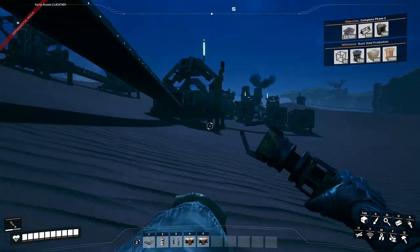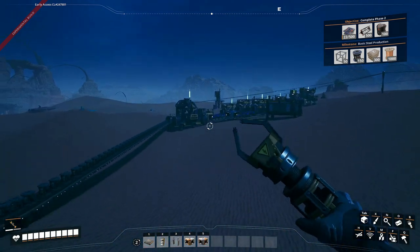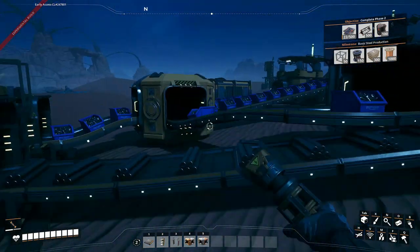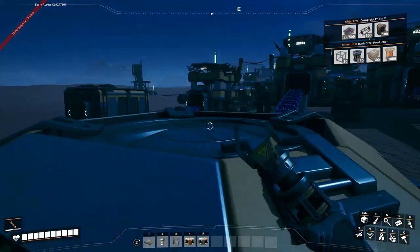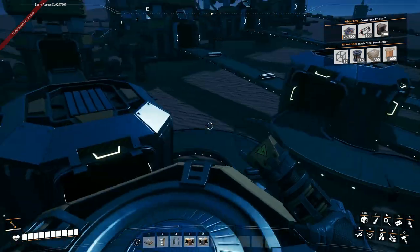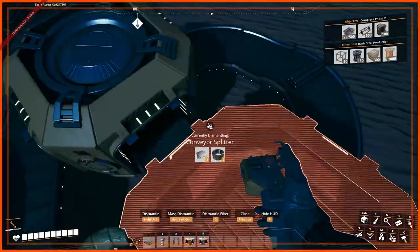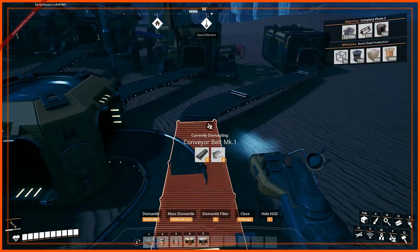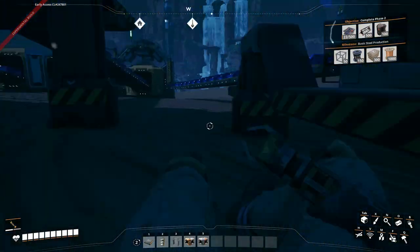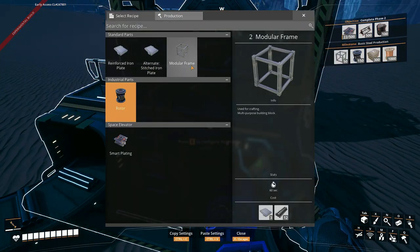If we can head over to this side here — that's making rotors. So 15, I think it splits off to three, then one merges, that goes there, so this is a 10 line. I should really unlock signs or something, just so I can keep track. Let's see how much it needs per minute.